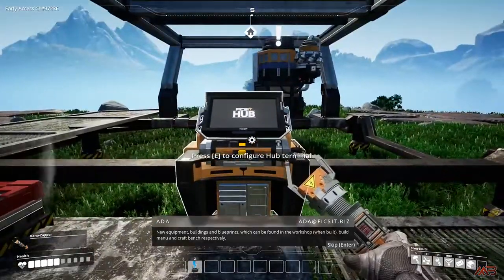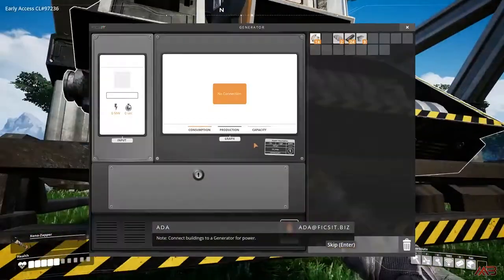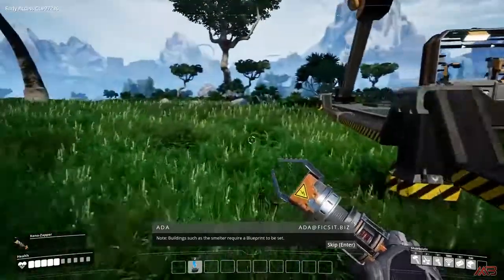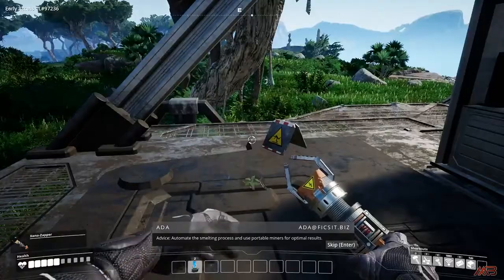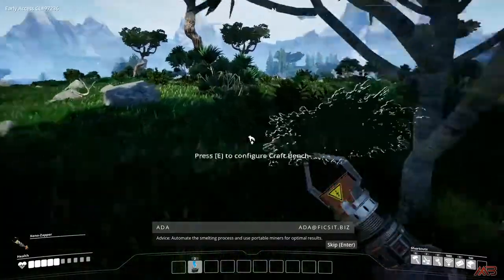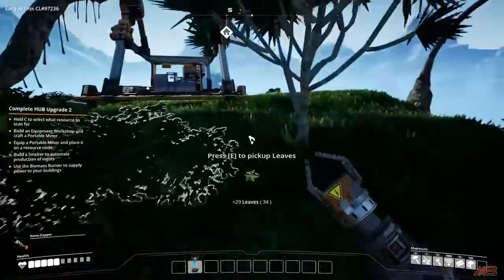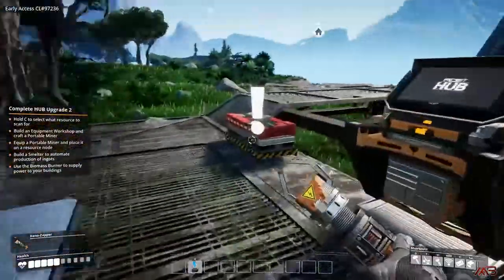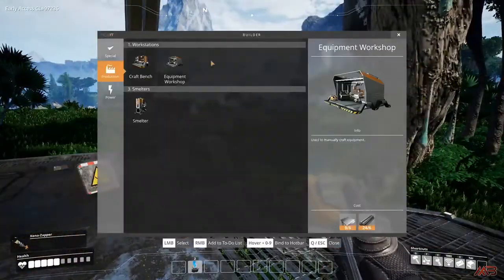Power is generated from a biomass burner. Your first fuel resource is leaves, which turn into biomass. Leaves are collected manually, and this is very annoying in the beginning — you need a lot of leaves and they burn out quite quickly. But like everything else in this game, that too can be automated.